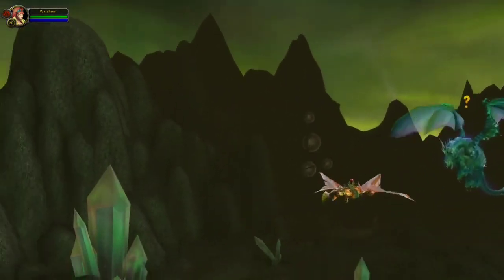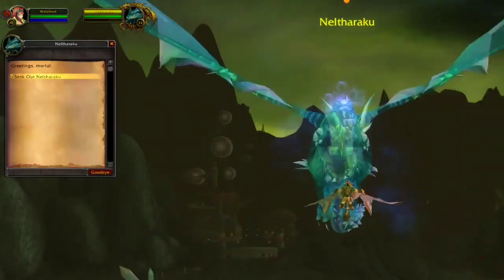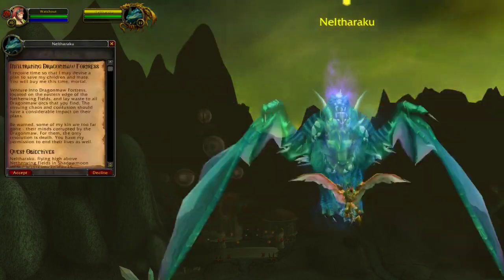This dragon is also found in the same area, but this time you will have to fly around on your flying mount to find the NPC. Hand it in, pick up the follow-up, and this time you have to listen to the dragon. Once you have done this you complete the quest.